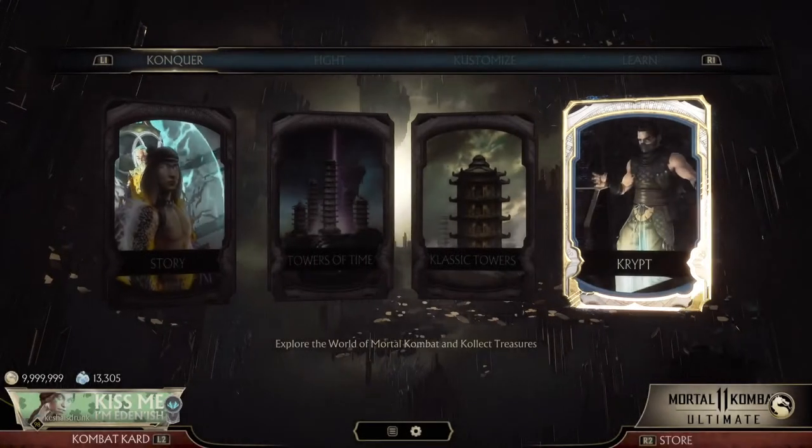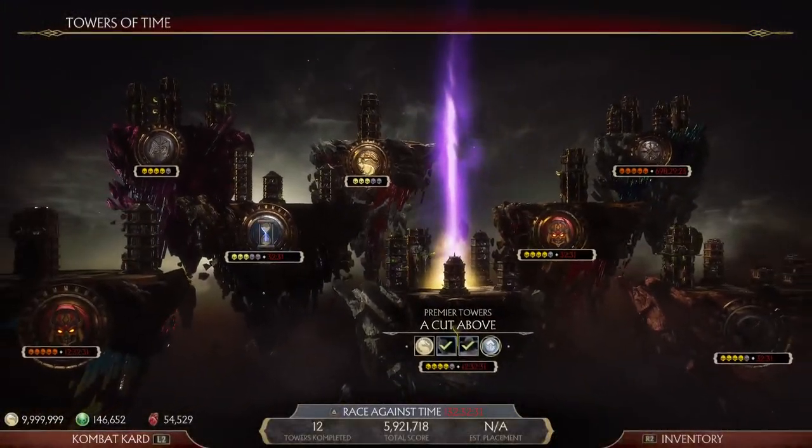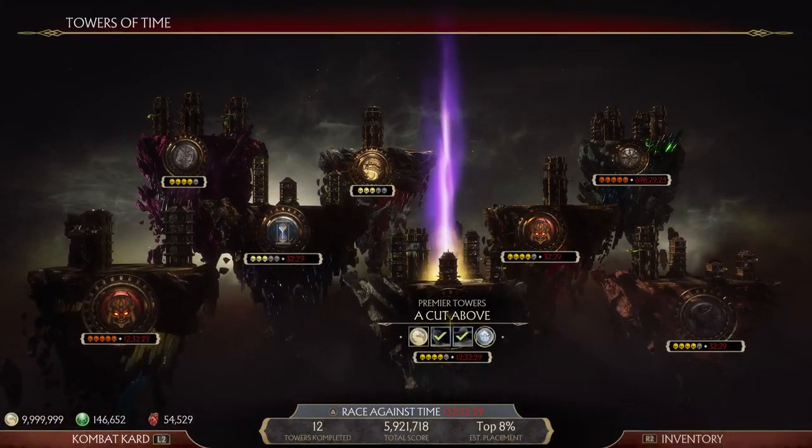Now we have the full set of 12 tower keys. I'm happy. Let's go back to the different tower keys and talk about where to get all of these different things. I'm glad I got through that soft resetting process.